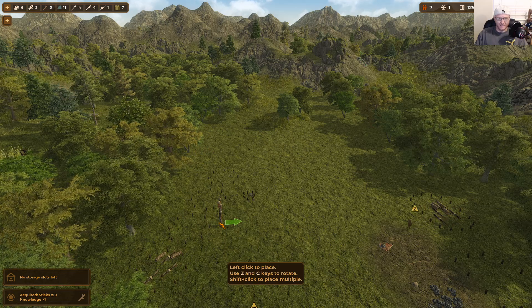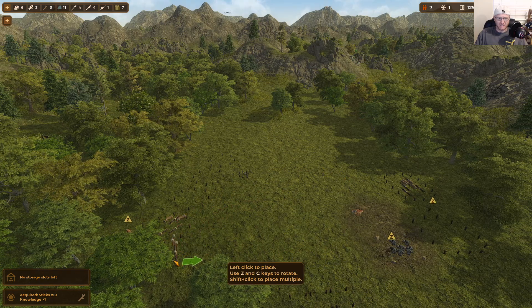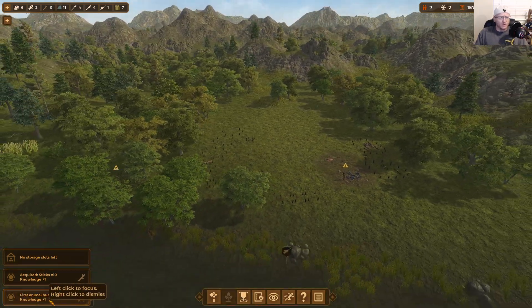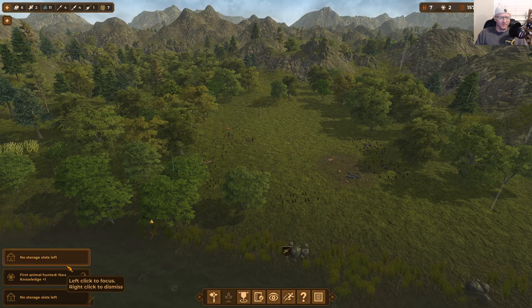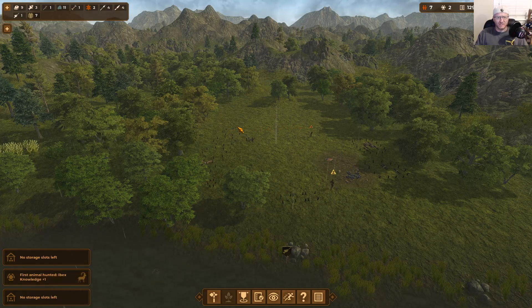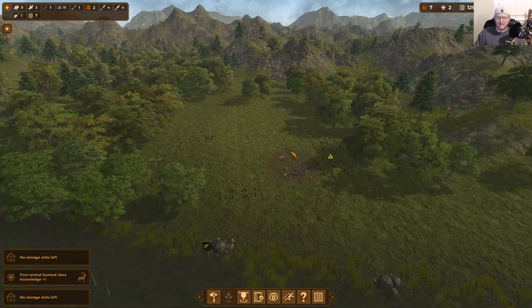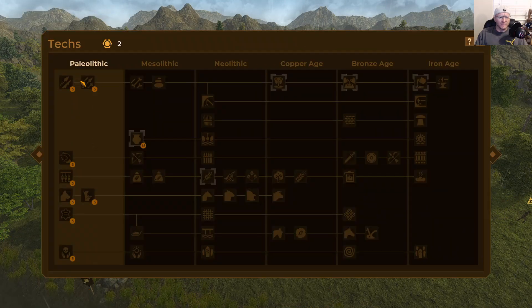People will actually come by and pray at the totem. We'll get knowledge points, which we need to level up. Knowledge comes from hunting animals, building different types of tents, and various activities throughout the game. They're fairly easy to accumulate along the way.